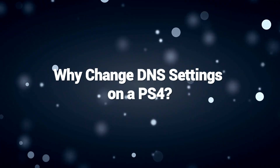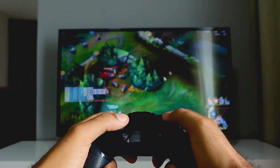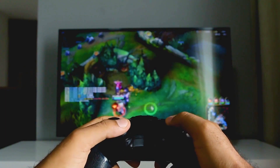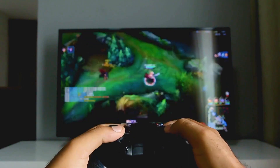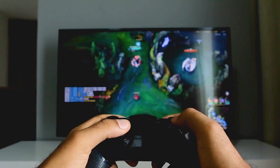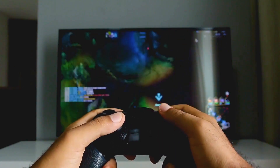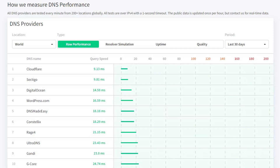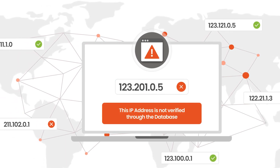Using custom public DNS servers on your PS4 provides multiple benefits compared to relying on your internet service provider's default servers. Public DNS providers like Google and Cloudflare generally offer much faster response times when resolving domain names to IP addresses. This reduces latency during online gaming when frequent quick DNS lookups are essential. Furthermore, public DNS services tend to have significantly enhanced stability and uptime versus ISP servers that can sometimes go down. Switching DNS also allows bypassing regional restrictions your ISP may impose on certain video streaming content.